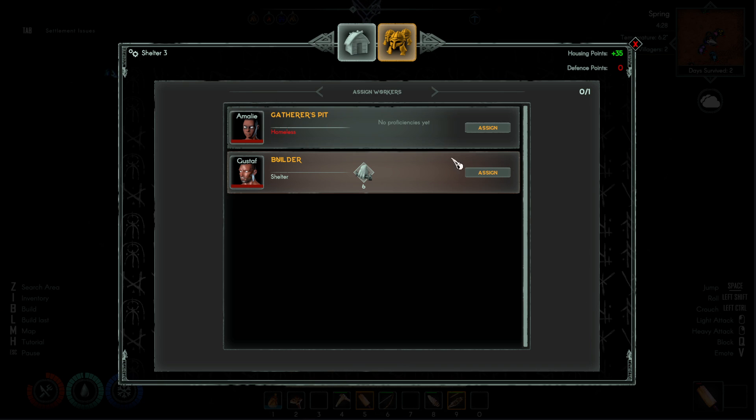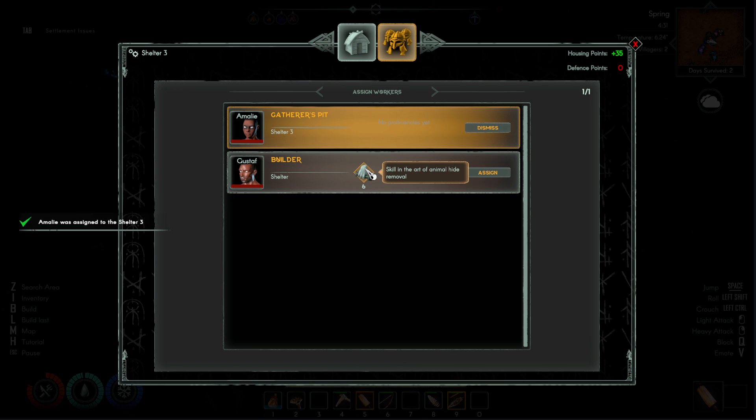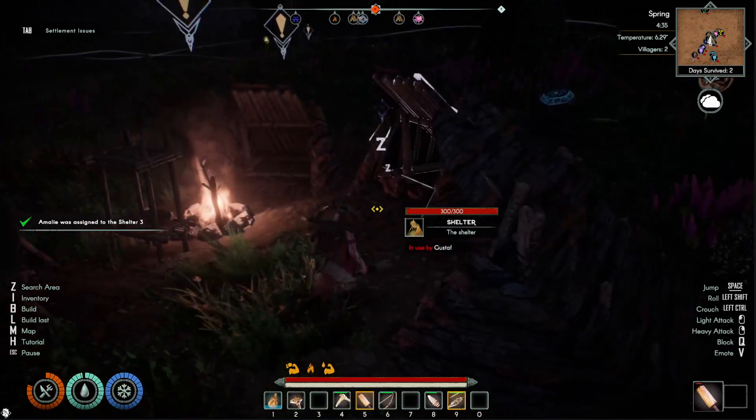You assign the villager. And now both villagers are sheltered.